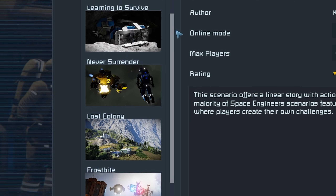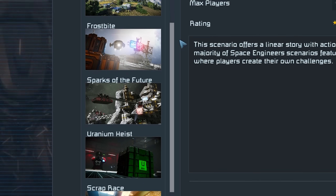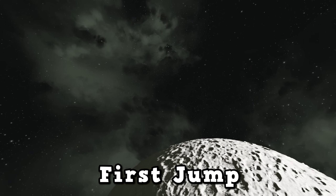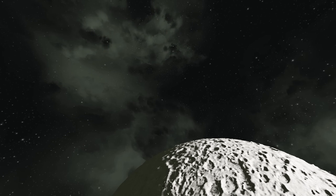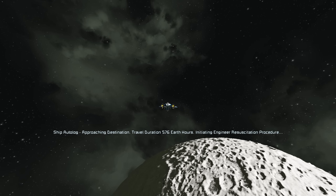Before I can explain to you why scenarios are forgotten, you first need to have an understanding of each of the scenarios, so I'm going to go through all of them now. First Jump is basically the demo of Space Engineers — it's kind of a mix of the tutorial showing the most basic features of the game, but also showing off in a fun action-packed adventure.